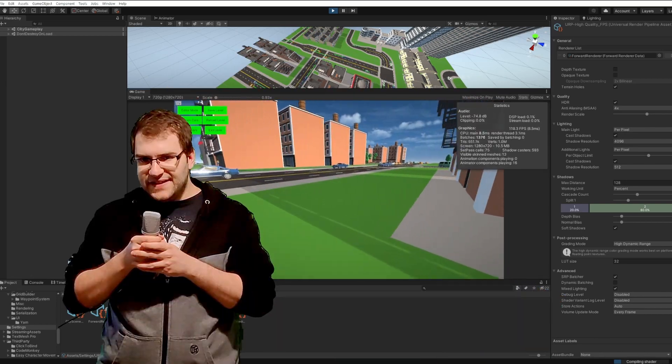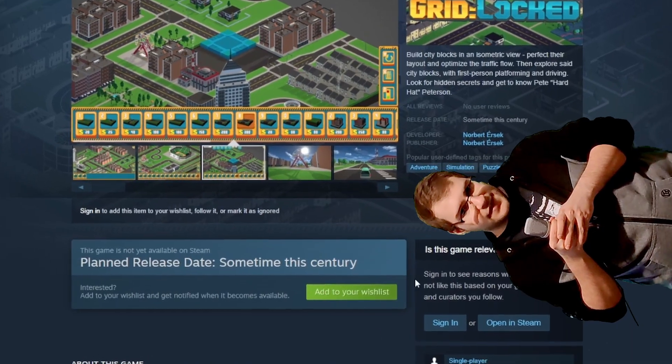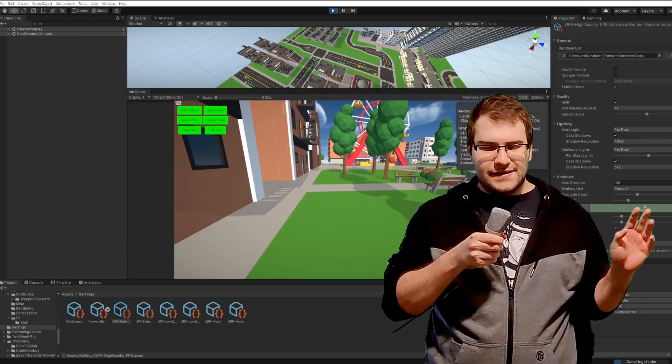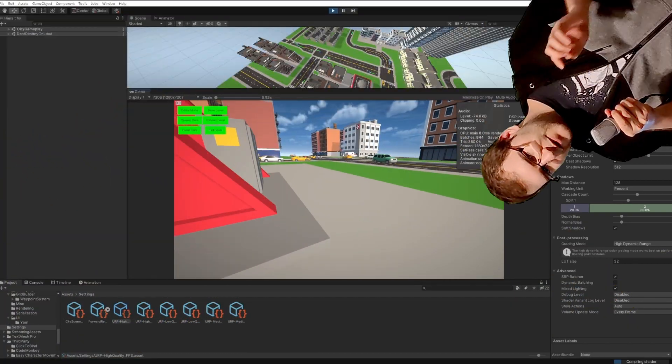Let's get this out of the way first. In this video I will be giving away 10 Steam keys to my game Gridlocked, which you can wishlist on Steam by the way. The way that's going to happen is these 10 keys are going to appear randomly across the video. Some of them are going to be obvious, some of them are going to be more like hidden in the background — you have to look for them.